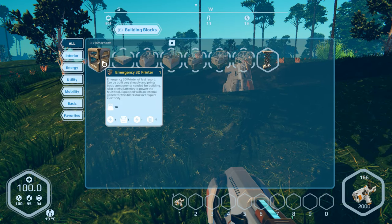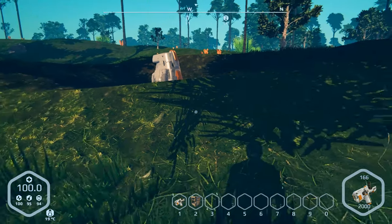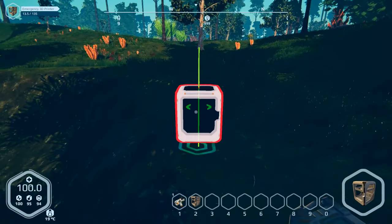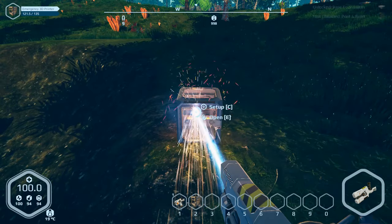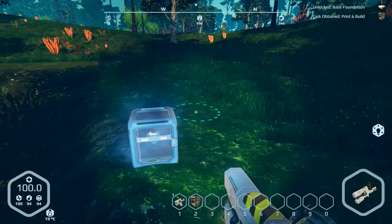First we've got to go ahead and build our emergency 3D printer — our super expensive cheating machine. Okay, bring out the emergency tool, get some light for you guys.